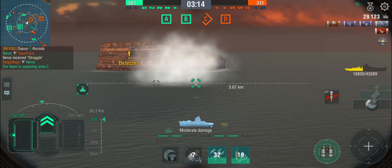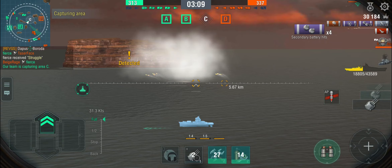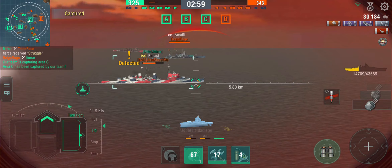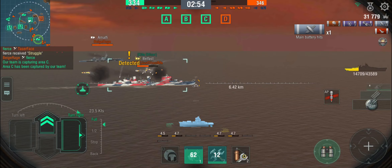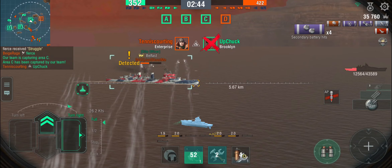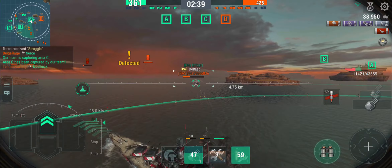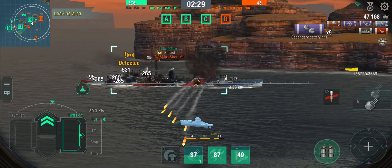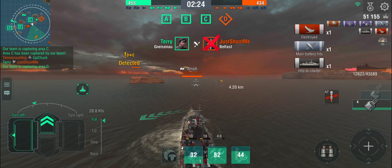He smokes up, and I want to get into C cap first because that cruiser has left the carrier to his own devices, so we really need the cap. I'm being shot at by the Belfast who is in his smoke screen, but now we've got the capture circle. I need to blind fire. Now I'm on fire and on low enough health that I need to use my damage con — which means I'm on a timer to kill the Belfast before he can set permanent fires. I heal up a little, he decides to brawl with the Gneisenau — obviously not a healthy decision at this range. I'm just going to shred him to pieces.